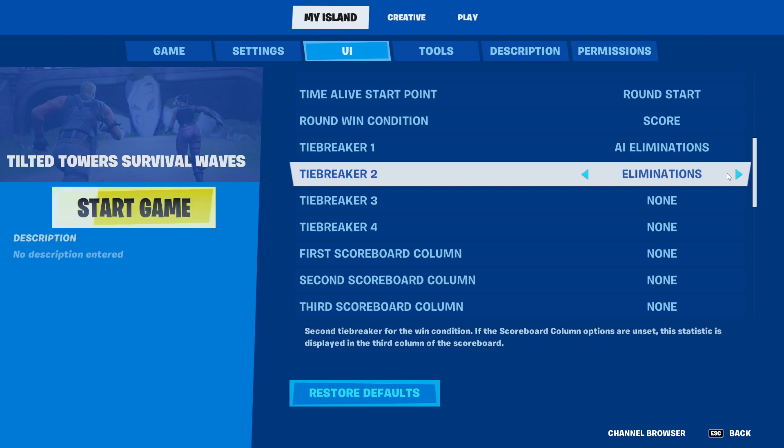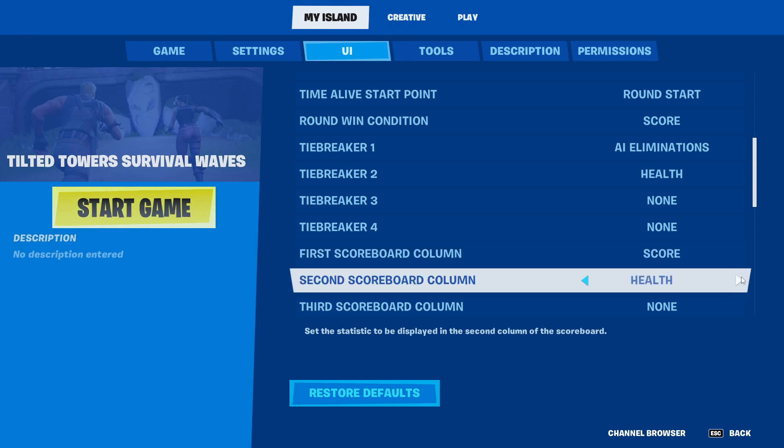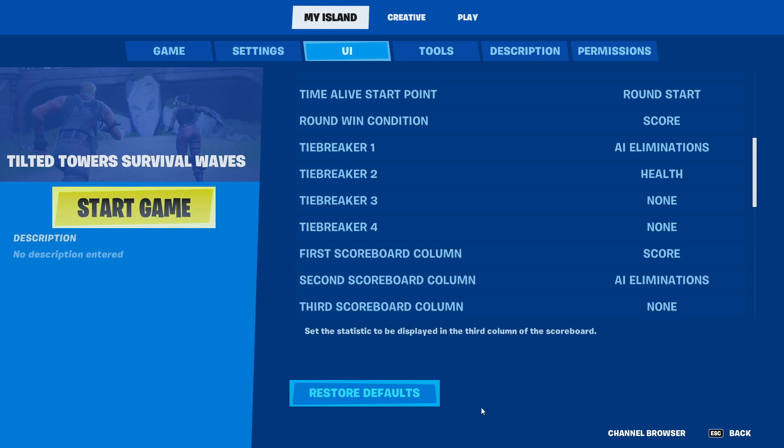Score is based on the type of mob you're killing. In our scoreboard columns we could add score and then AI eliminations. I'll only do the first round to show this off.